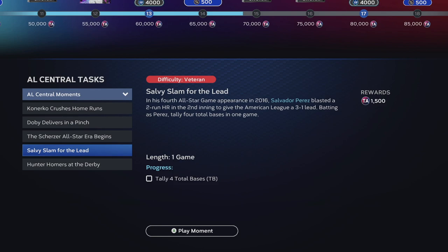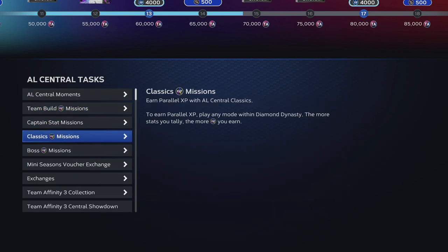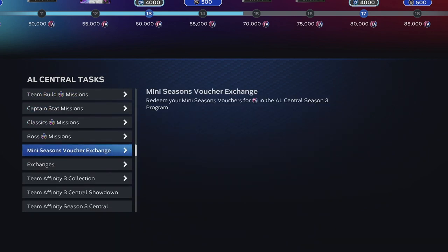You can do the moments — I don't really bother with those. Just get XP with players that are on teams, which is pretty easy. The one I've been doing is this mini seasons voucher exchange. I started playing mini seasons — every five games you win in mini seasons on all-star difficulty or higher, you get a voucher that is repeatable, so you can get multiple vouchers per season.